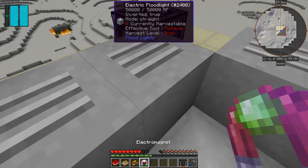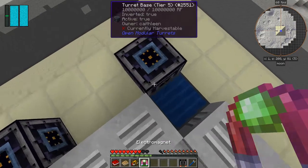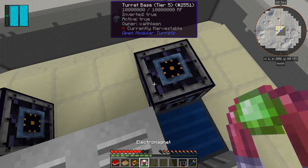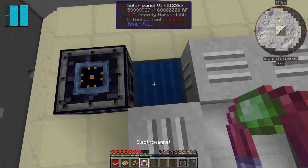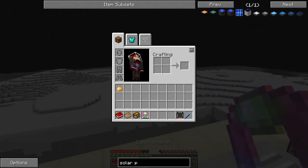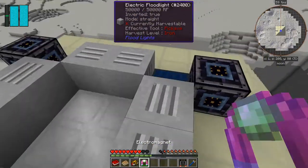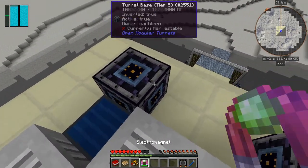I want to go upstairs now. It's daytime and we've got some floodlights pointing outwards and an elevator. We've got some laser turrets already, fully owned by Kathleen, and some solar panel sixes - that's quite impressive. Each one is generating 4,000 RF per tick. We've got four of those so that's 24,000 RF - power is not going to be a problem just yet.